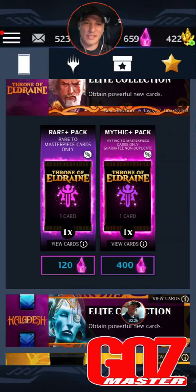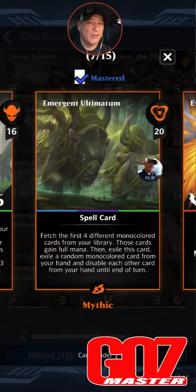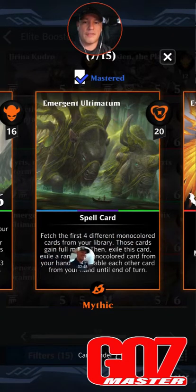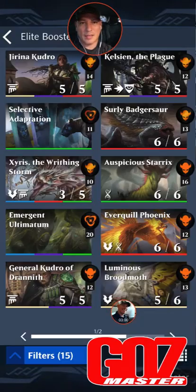So you got one out of five options. For Ikoria, this one's always a doozy. Urgent Ultimatum is always a chase card — any of the ultimatums. I got to admit though, I don't play with this one very much. Although if you get this and you don't have the other better ultimatums, this is definitely a great card. It's 20 mana, blue/black/green spell: fetch the first four different mono-colored cards from your library, those cards gain full mana, then exile this card, exile a random multi-colored card, a mono-colored card from your hand, and disable each other card in your hand until end of turn.